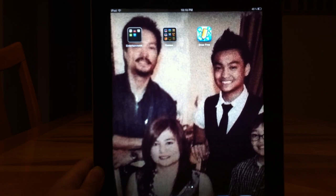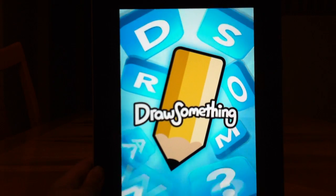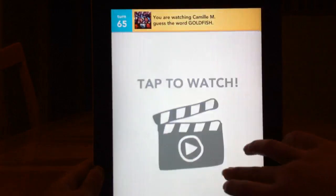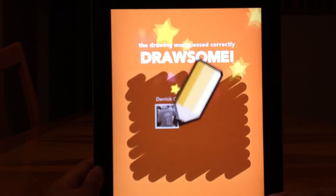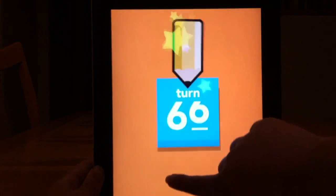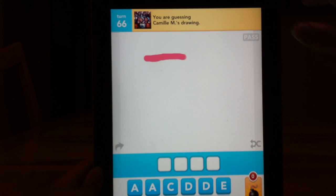Now for my last one — probably the most fun drawing app. If you love drawing like me, you should totally get this app. It's by OMG Pop and it's called Draw Something. All you do is draw things and then people guess it, and then people draw things for you and you have to guess it.